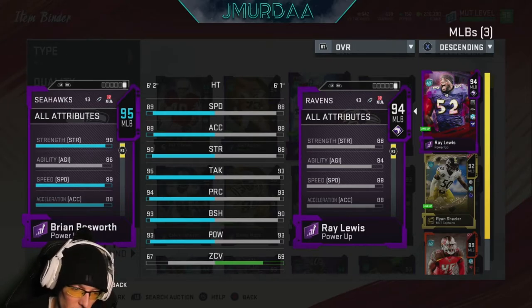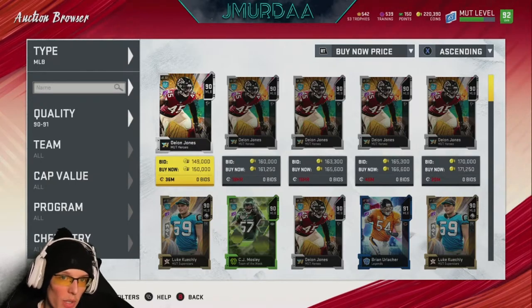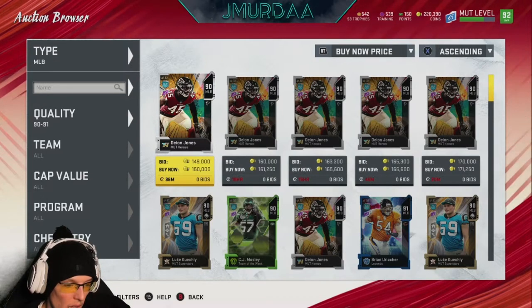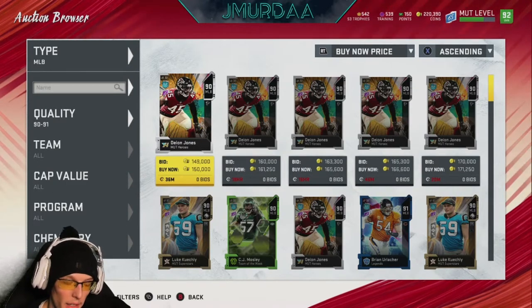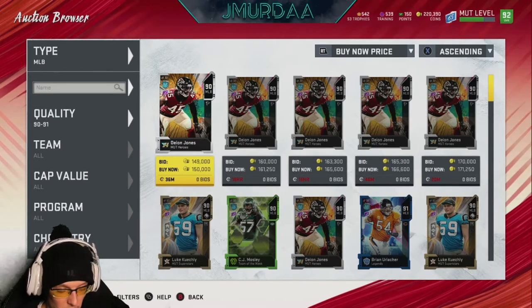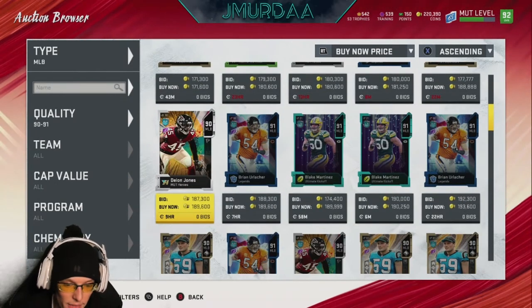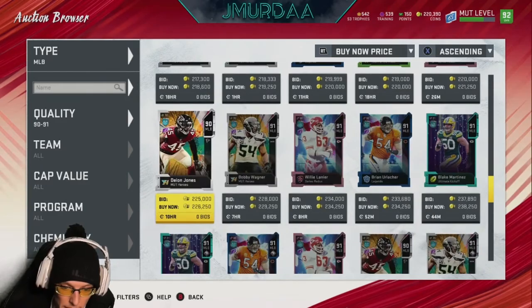If you cannot get Ray Lewis or Brian Bosworth, we're going to look at the 90 to 91 tier range of middle linebackers in the auction house. If you can get those two, get them immediately and put Ryan Shazier as your captain, then the other two as depth — that's my personal setup. But let's take a look at what's available in the 90-91 overall range.